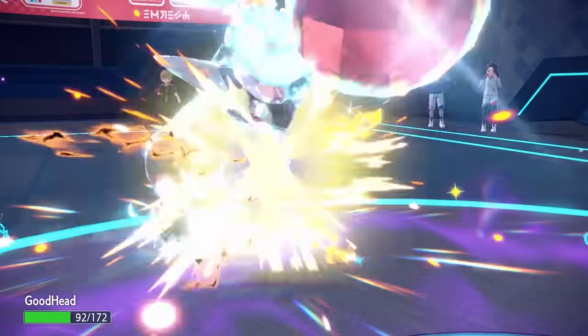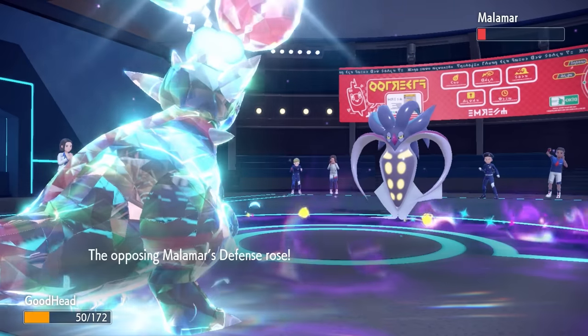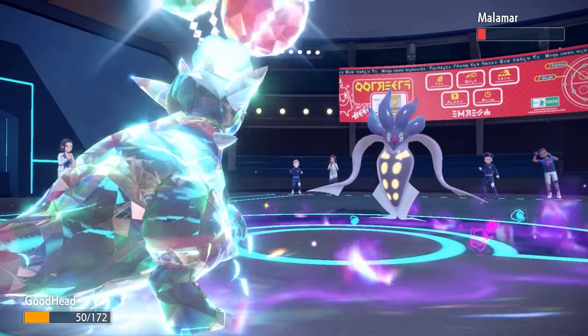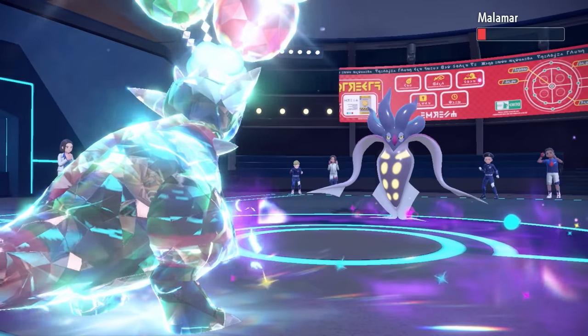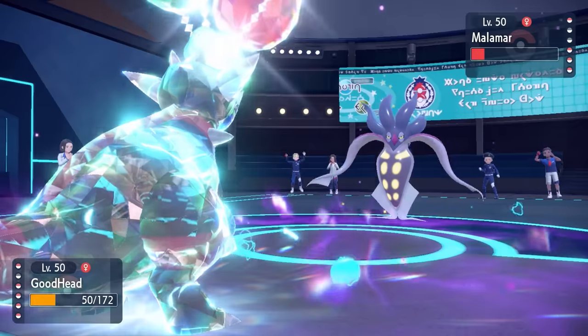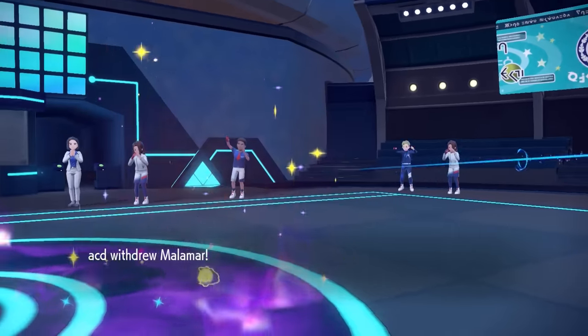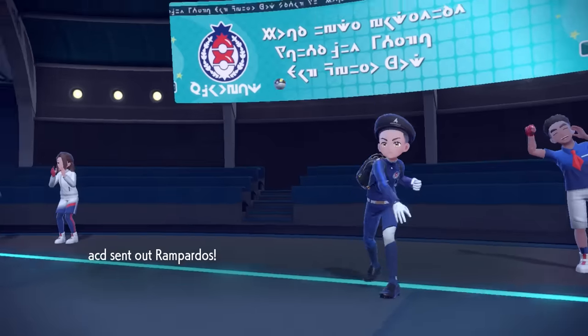It doesn't quite do it for me, but it gets Malamar to a range where I'm not super afraid of it. Plus I can actually still take a Superpower, which is saying a lot considering this Rampardos is made out of glass bones and paper skin. They heal up a little bit with leftovers, and now I know the Head Smash goes first, so I'm going to commit that. They want to conserve Malamar for later and decide to switch into their own Rampardos for a dinosaur party.